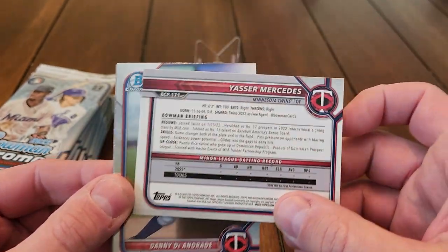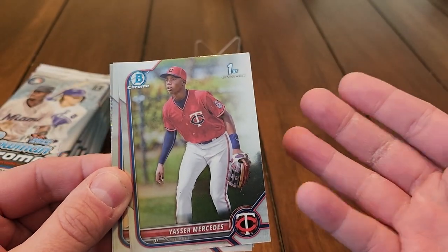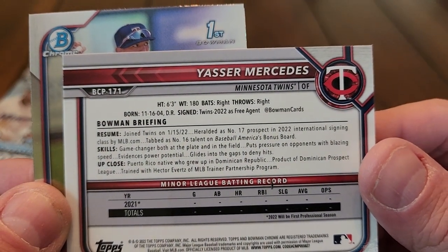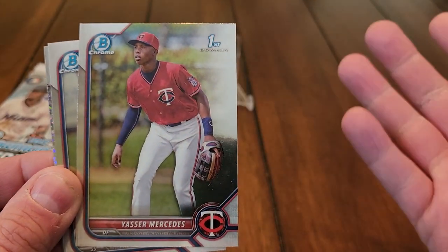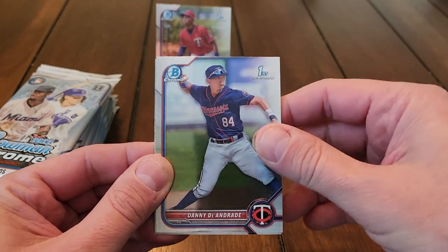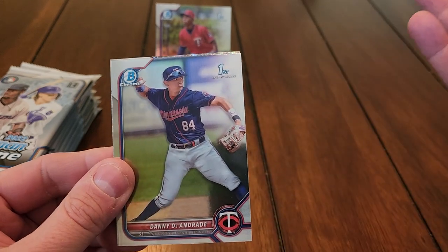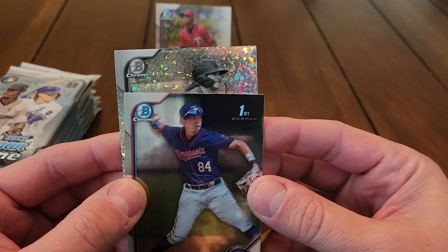Yasser Mercedes, as you can see, was born in 2004. Position players are more desirable than pitchers. He just turned 18 less than a month ago. Position player and a first — that's a win right there because you just never know. What's nice about Bowman is you sleeve up all the firsts, top load some of the bigger names, go back to the box two years later and find some gems. Let's go here with our first black and white mini diamond.